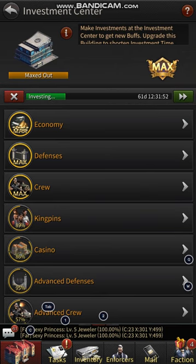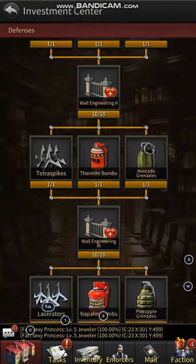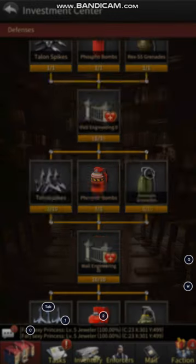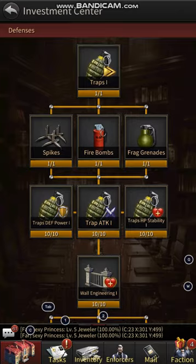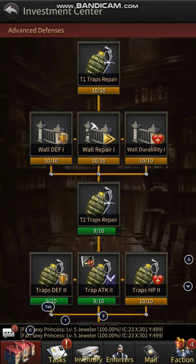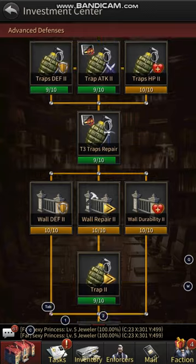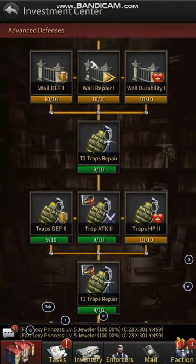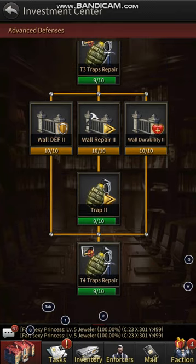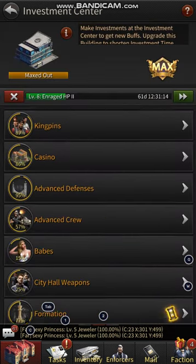To upgrade your wall to the highest durability, you want to do defenses — specifically wall engineering. Wall engineering is what's going to get your durability up. The traps do help, but the main focus is to get wall defense, wall repair, durability, and HP up — they're so valuable. I wouldn't worry about getting them all to level 10 right away; do that after you've done everything else that's going to benefit you. Make sure you get your defense done — defense is so valuable.